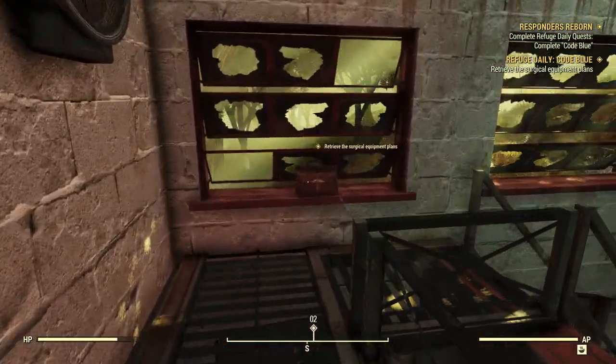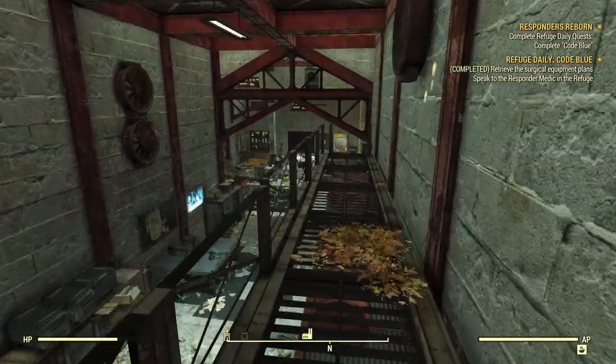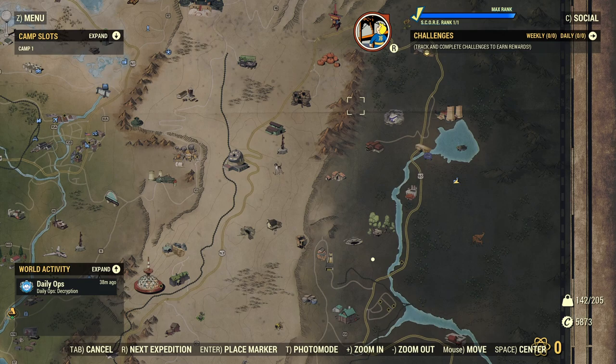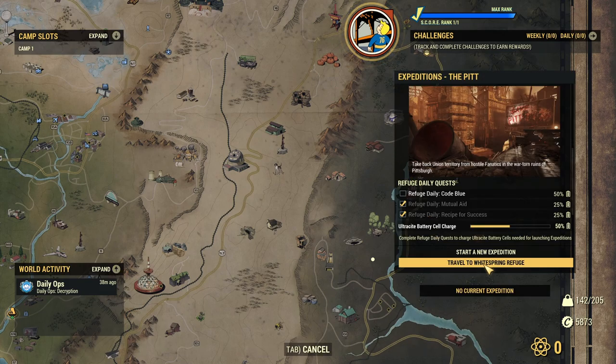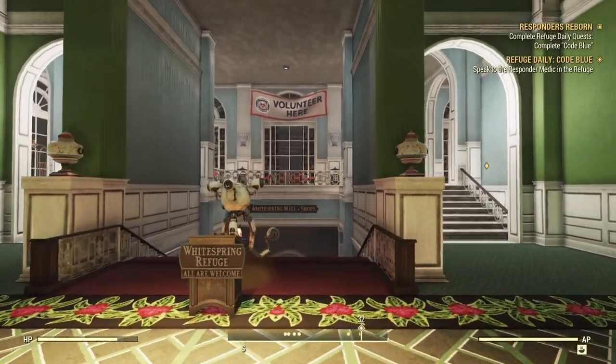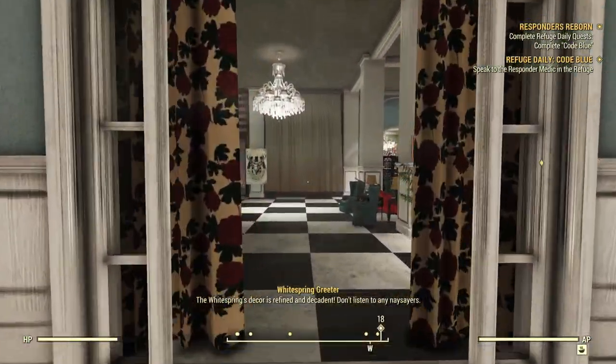This can happen in a whole bunch of different locations, but the principle is always the same — not too difficult. With that in hand we can head back to the Refuge. We'll just use the new UI element and travel directly there. Nice and easy. We'll leg it over to the medics, who are not too far from where Sophie hangs out, and we'll be able to turn this in.